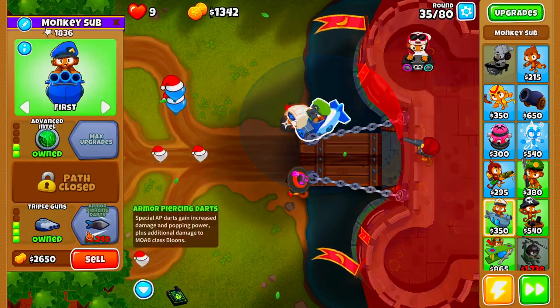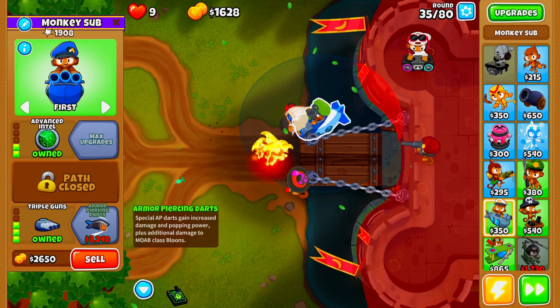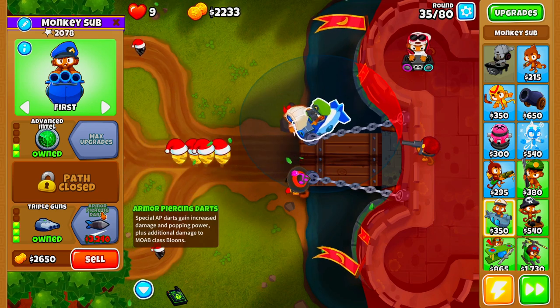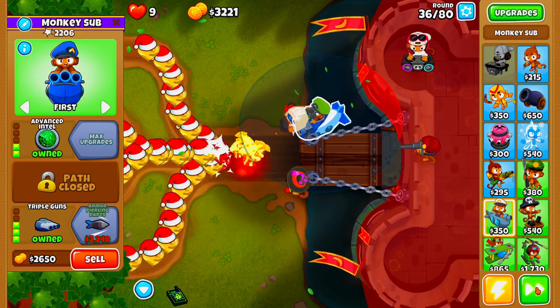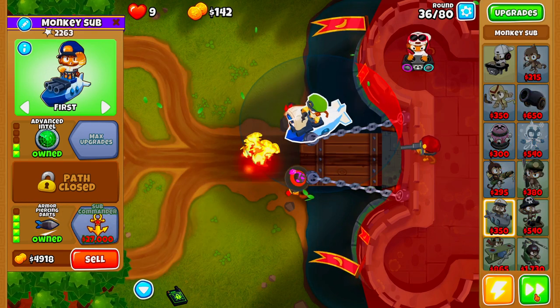The next thing we're going to be doing is upgrading our Monkey Sub to Armor-Piercing Darts, so we have a little bit of additional popping power against the Moab Bloon on round 40. We should be able to afford our Armor-Piercing Darts here in just a second, and we really, really want to have them as soon as possible.